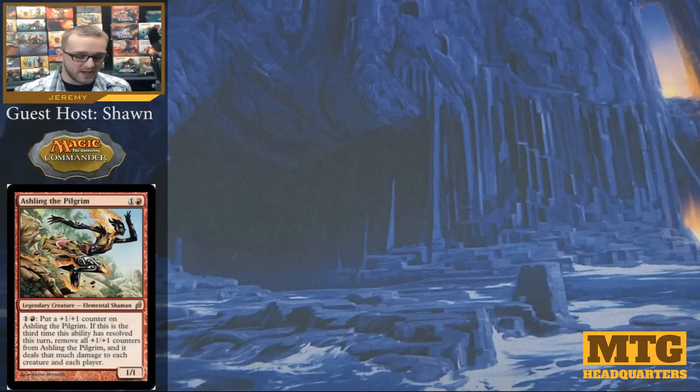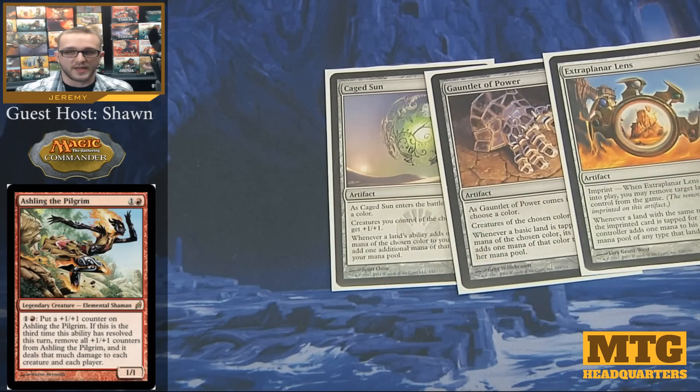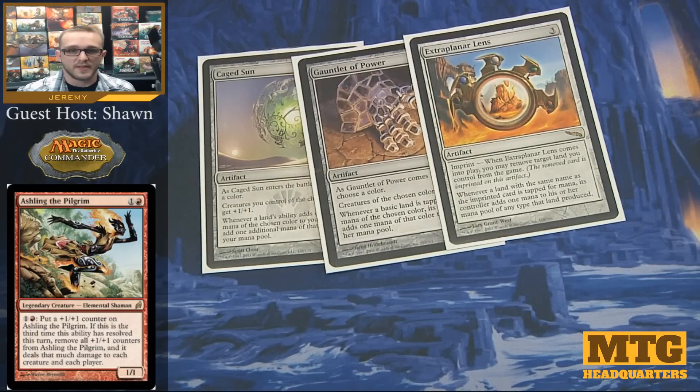As we start going through our artifacts, we'll start with the first three that matter most when you're talking about a mono-colored deck with mana issues: Caged Sun, Gauntlet of Power, and Extraplanar Lens. These three cards all essentially do the same thing — they make my mountains tap for additional mana. Extraplanar Lens and Gauntlet of Power have the drawback of helping out everybody else with mountains, but that's still probably not going to help them as much as me since I'm running almost all mountains. Caged Sun of course only helps me.